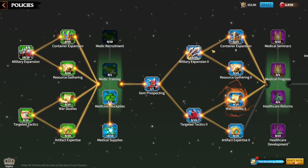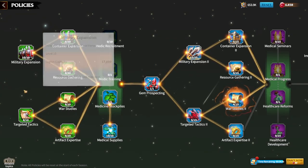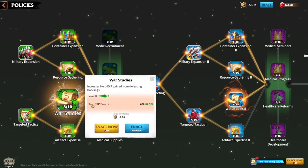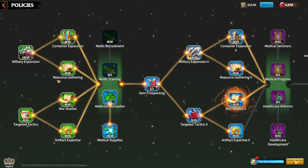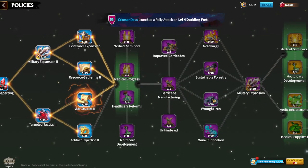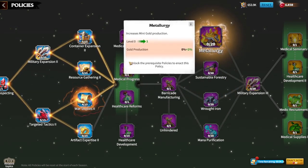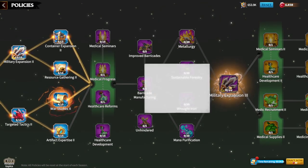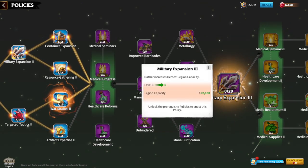As a free-to-play player, I always try to max my military expansion and resource gathering, because resources and XP are important. Hero experience is also good, especially if you are in a new season and want to level up your heroes. If your heroes are already at max level, then focus on military expansion and resource gathering. Ore, wood, and gold production are not the most important things to start with, but you will need to upgrade those to unlock military expansion 3.